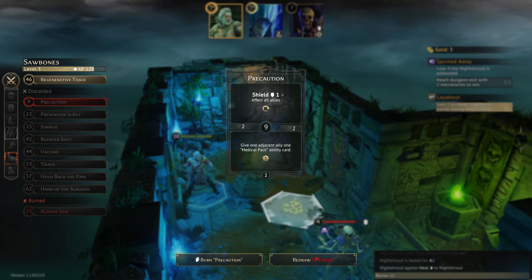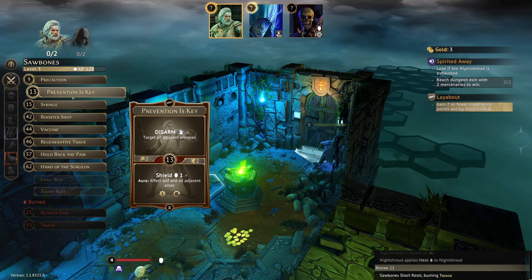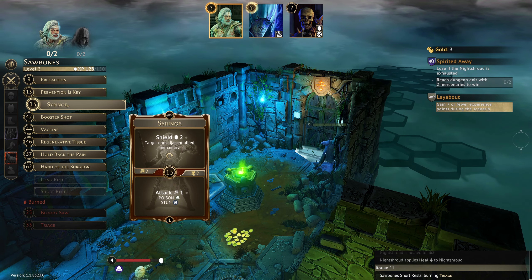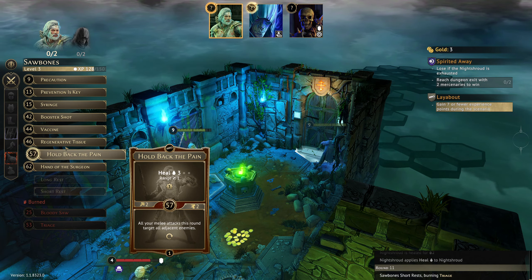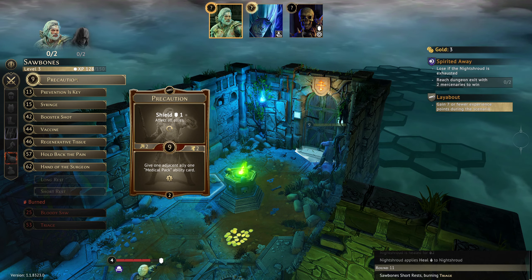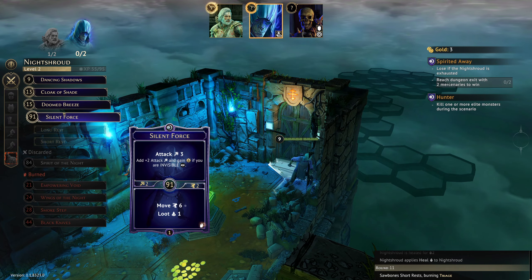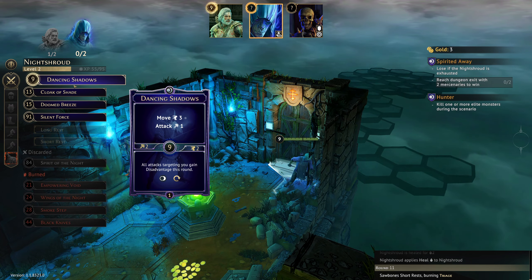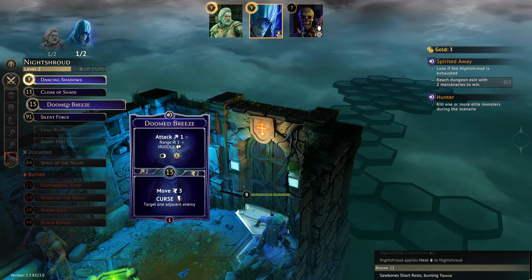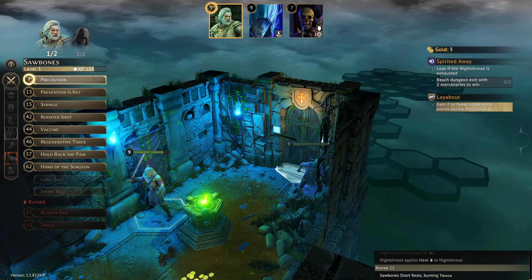Short rest — we did not want to lose Triage, but it looks like we're going to have to, since Triage is our big movement card. What we'll do is Precaution — that will get the shield on for the moment. You've only got four cards, so giving you anything other than just a shift won't extend your duration.